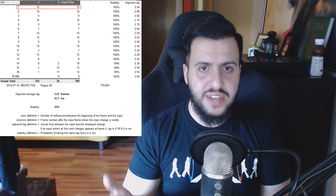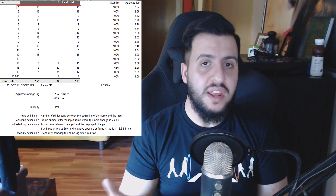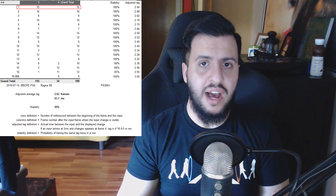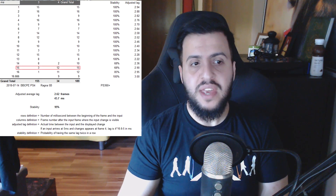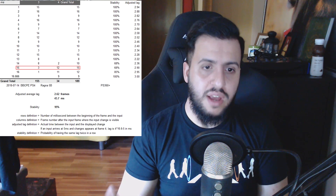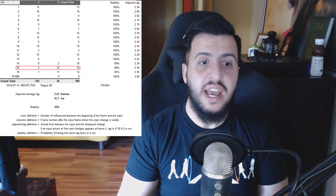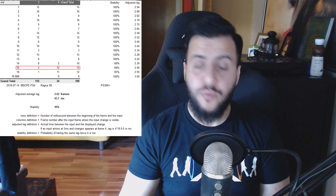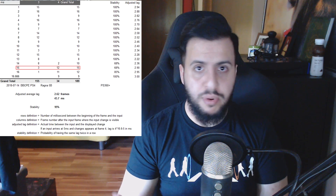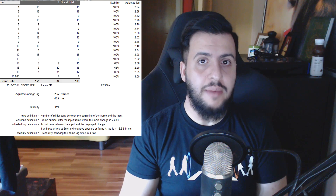Let's take a look at the very first row. Essentially what the first row is saying is: a button was pressed 15 times on the first millisecond of any given frame, and the result was 15 out of 15 times the input lag was 3 frames. If we take a look at the 15th millisecond row, the result is a little bit different. A button was pressed 15 times on the 15th millisecond of any given frame, and the result was 3 out of 15 times the input lag was 3 frames, and 12 out of 15 times the input lag was 4 frames. The reason is you're getting close to the next frame — the closer you get to the next frame, the higher the input lag is going to become. This is very normal, exactly what we expect, and a good example of a game with a high stability rating. Basically, when you know the exact moment you press the button in BlazBlue, you can properly predict what input lag you're going to have.